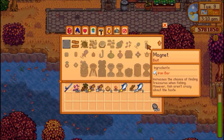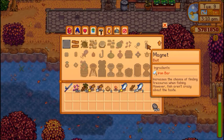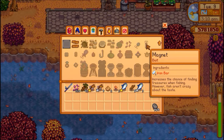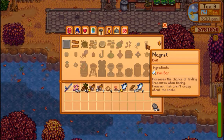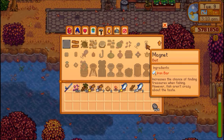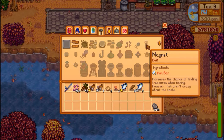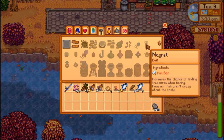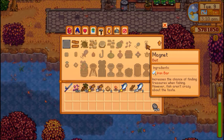This is the one I kind of understand but at the same time I really don't. It increases the chance of finding treasures when fishing. However, fish aren't crazy about the taste, which means you're going to get a lower bite rate — but when you do get a bite, you have a larger chance of finding treasure chests. But if you're not getting any bites, you're not going to be getting any treasure chests.